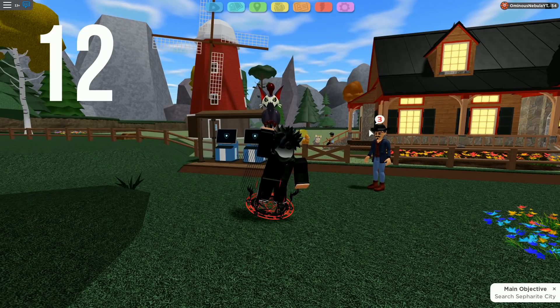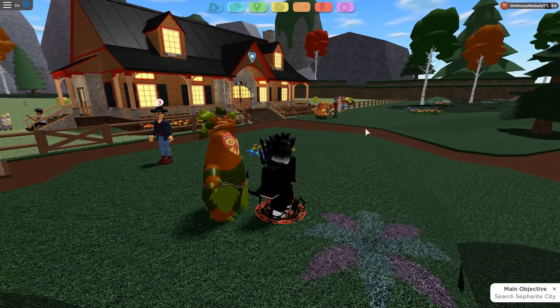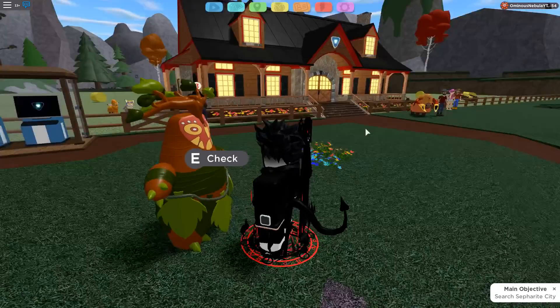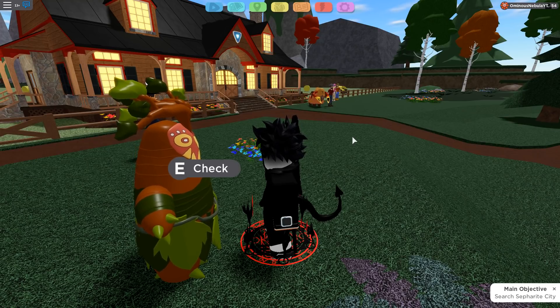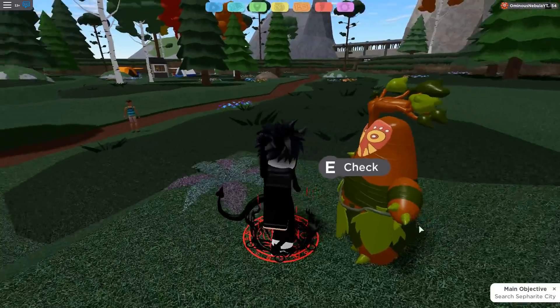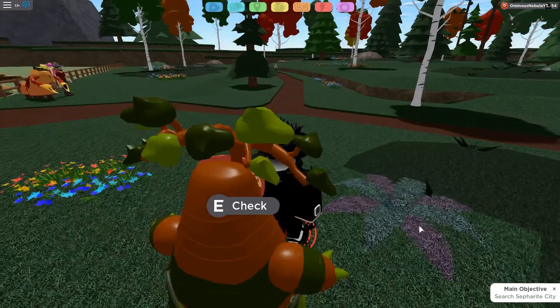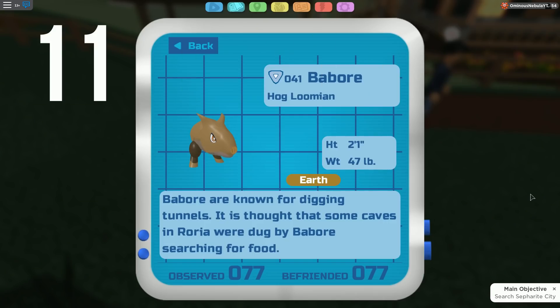Coming in at our number 12 spot, we have Wiki Wiki. Oh my lord, this man looks like Humpty Dumpty. What is this Wiki Wiki? This Lumian is the ultimate troll — when people tell you to use it in PvP, they're trolling. This man is absolutely ugly. Even the branches are ugly. Wiki Wiki in general is just an ugly Lumian.